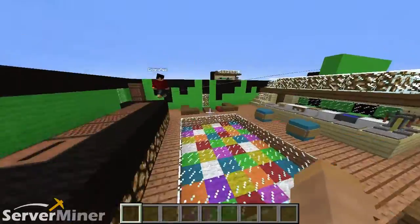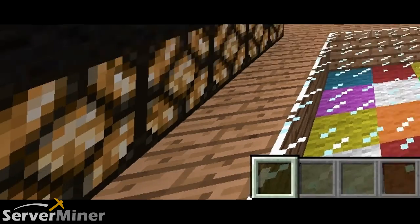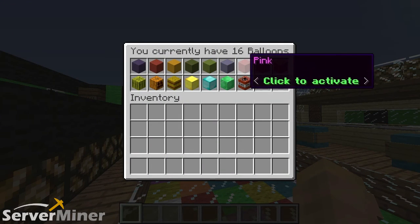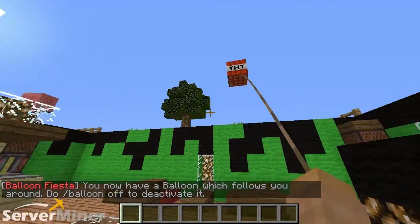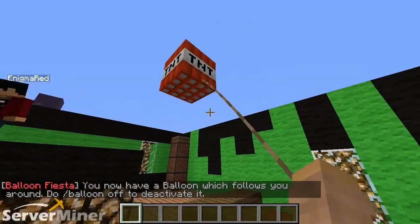If you guys want a simpler way to get the balloons, all you have to do is type slash balloon space GUI. This will bring up a custom GUI where you can just simply click on any of the balloons that you want. I'm just going to go with the TNT, because it's cool. And there you go, I have a TNT balloon, which makes absolutely no sense, and I think it's just as dangerous.